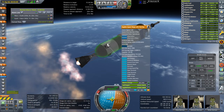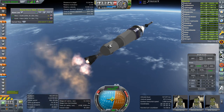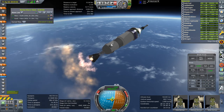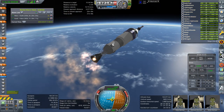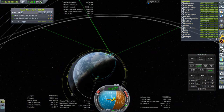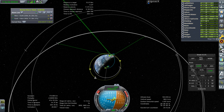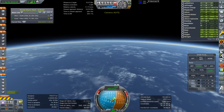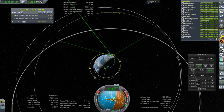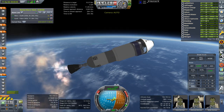We should enable crossfeed now. Launch escape system jettison. We're over here — not the most convenient place to try and rendezvous. We would probably have done better starting off at periapsis, but I guess it's all right. We'll probably overburn; we won't get into a tight orbit. We'll use all the delta-V that this stage can manage.